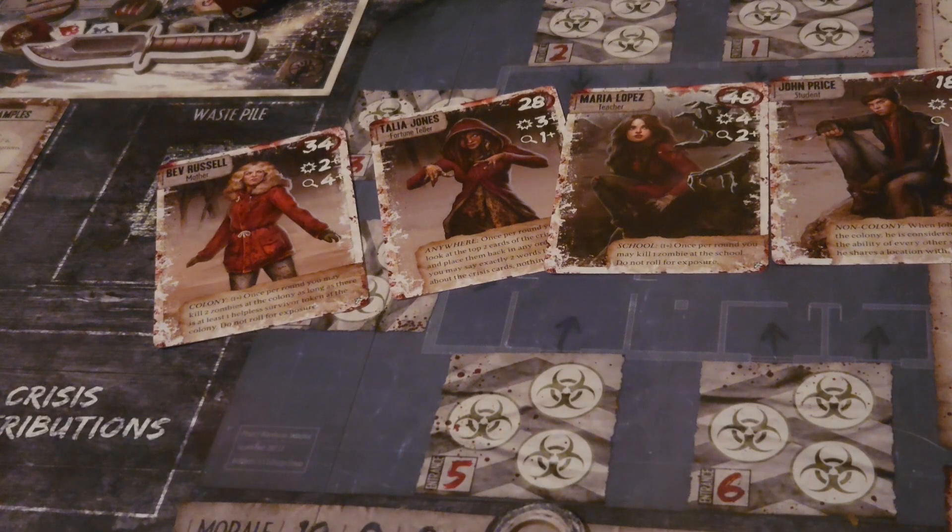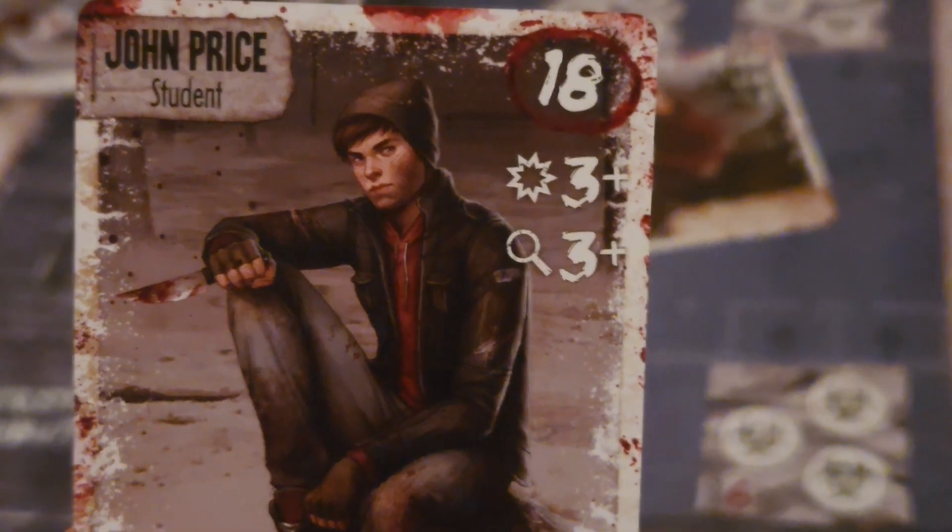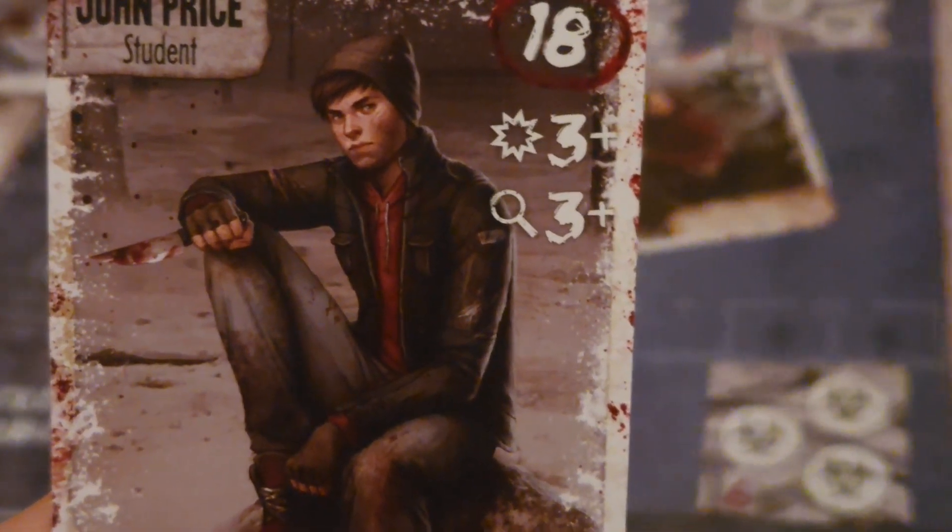When you receive your four survivors from the dealing, the numbers on the right side of the card are pretty important for the rest of the game. The number that is biggest and circled in red is the influence of that particular character. Influence is a system in which it is the ranking of characters and their role inside of the colony, but it also has a bunch of other factors. For example, John Price has an influence of 18.